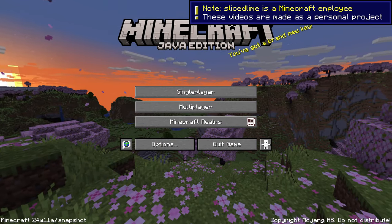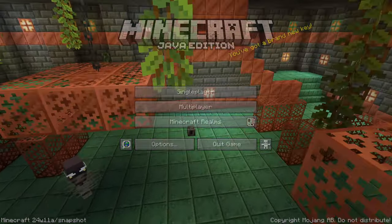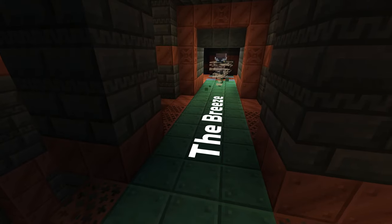Snapshot 24w11a has arrived with a new experimental loot including a new weapon, the mace. My name is SliceLime and I'm here to show you all the changes. Let's start with the experimental changes.